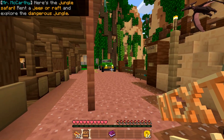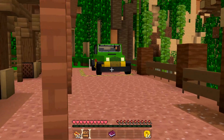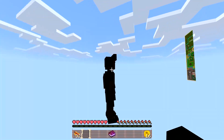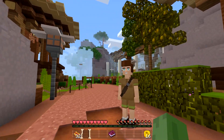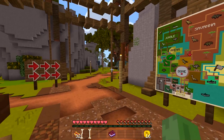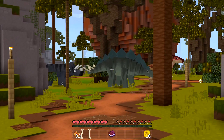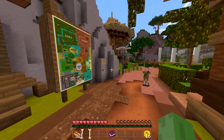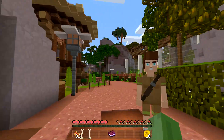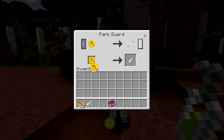In the jungle safari, you can rent a jeep and go into the dangerous jungle. Less dangerous is the savannah safari where you can saddle dinosaurs. We finally see some actual dinosaurs! We can get a breeding syringe and even breed the dinosaurs here — I'll take two just in case.